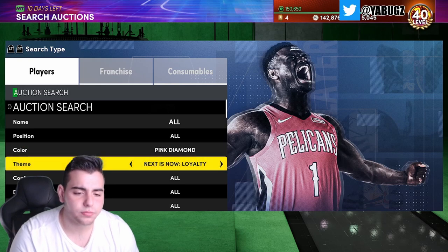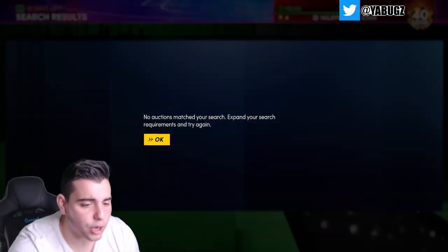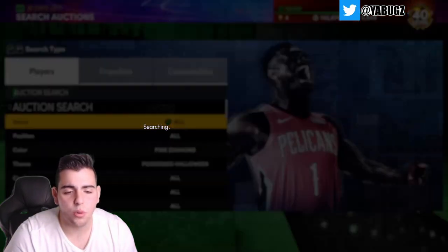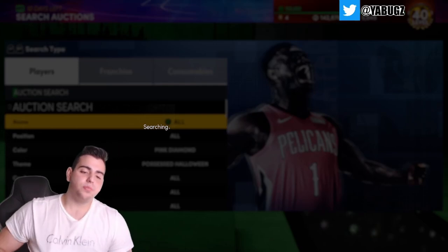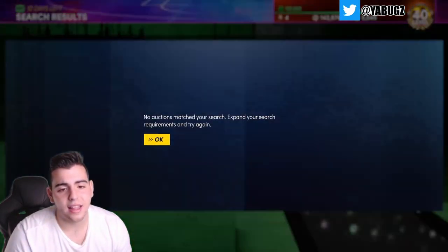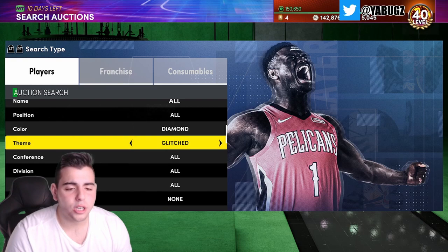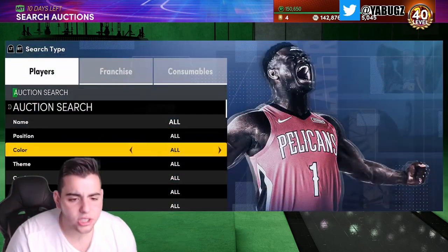Next, Pink Diamond Possess Halloween — there's a very low chance of actually getting this card. If you have a whole day, you could pop up on this filter, get lucky, and maybe get LeBron or Harden — if you get one of them you'll make bank. But it's really not a filter I'd recommend; it's going to take a lot longer and it's kind of outdated and very slow. By far, Diamond Glitch is going to be the best one.